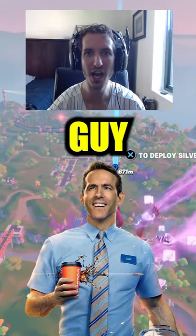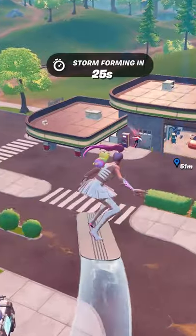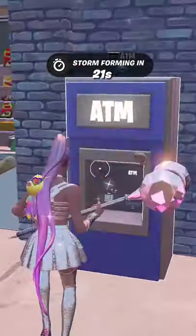How to unlock your free Good Guy emote in Fortnite. To unlock your free Good Guy emote, you must go to the ATM at Pleasant Park's gas station.